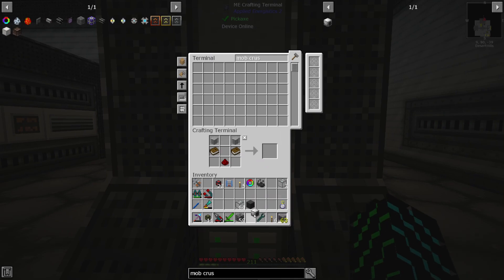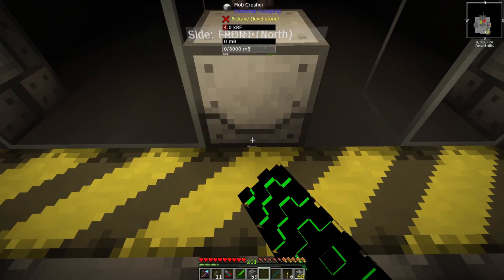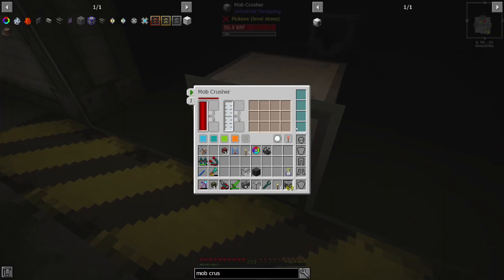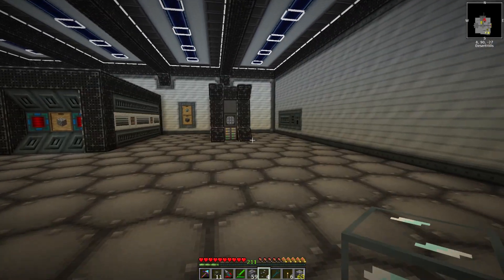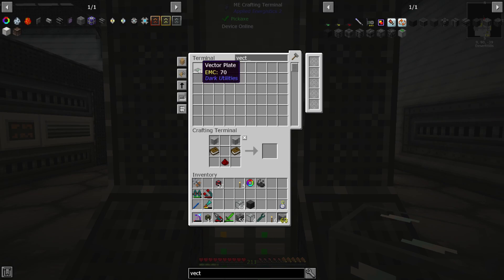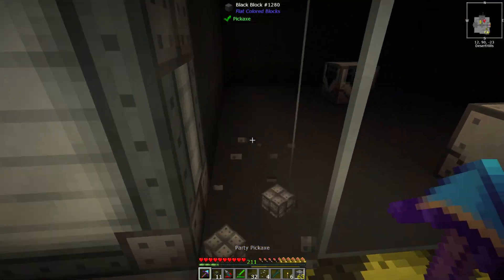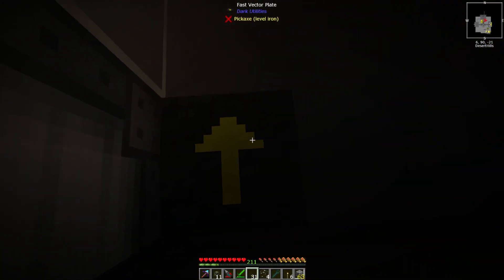Let's take this mob crusher here and hook up the correct machine. Now we can put this back on, put our tier two upgrade on just to verify it sees everything. Then we also need some of the vector plates to push them into the center — we should have a few left. Yeah, let's just grab the fast ones. We should have enough to go around the exterior here, and start on this side since we have to exit there anyway.